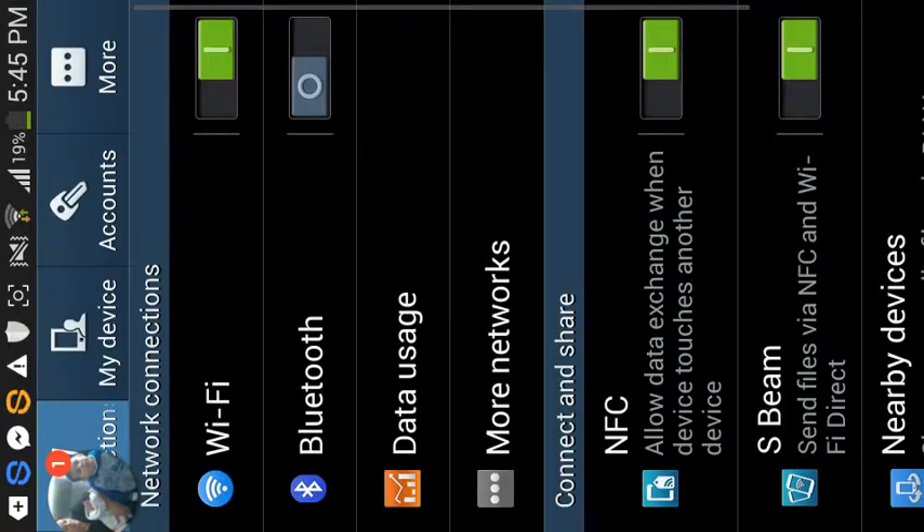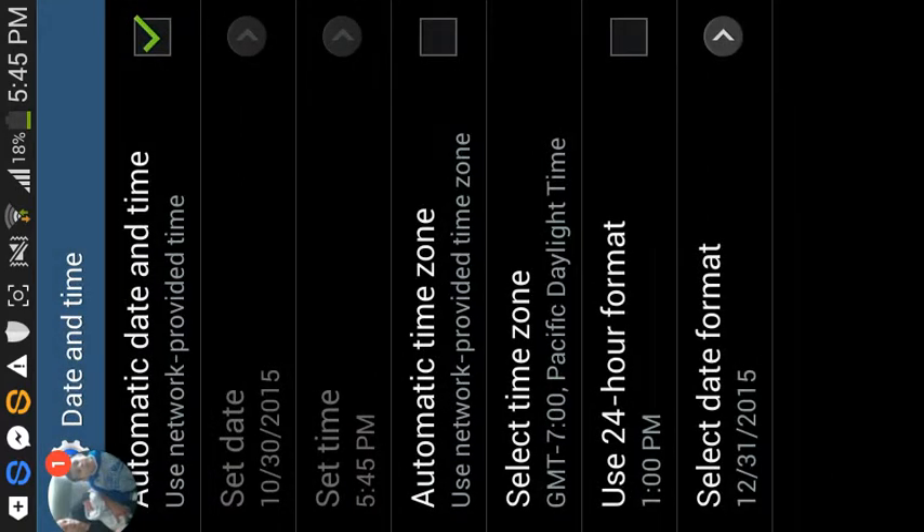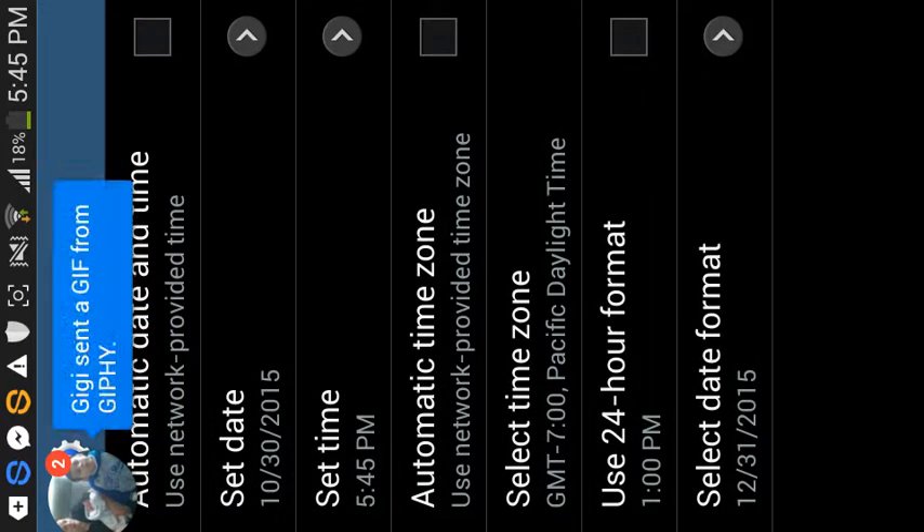I'll show you guys how to get that fast. So usually when you finish and you just want another gift, click Date and Time, and make sure you take out the automatic date and time.